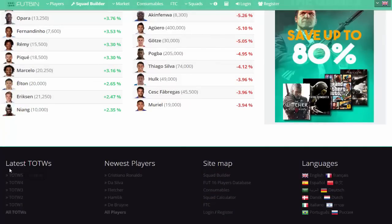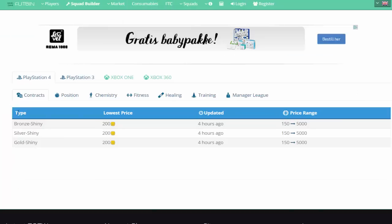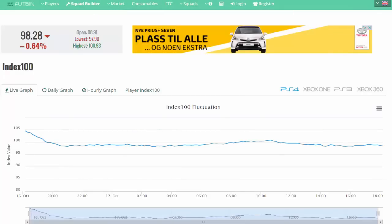Of course, you do indeed have the Team of the Week 5 and all that stuff here, so you guys can have a look at all the players' prices. You guys can even have a look at the consumables and see how much they're going for, which is pretty cool. You also have the tax calculator — for example, if you sell a player for 5,000 coins, you're going to be losing 250 coins on tax. Check this out, guys — link down below to the Market Index and all this other stuff you can check out on the page.